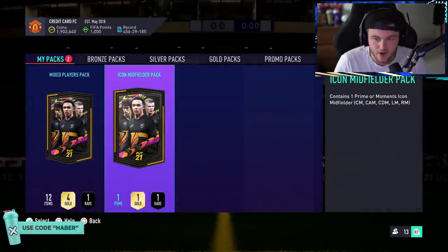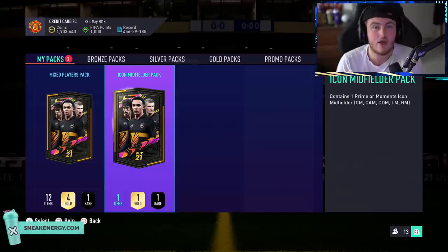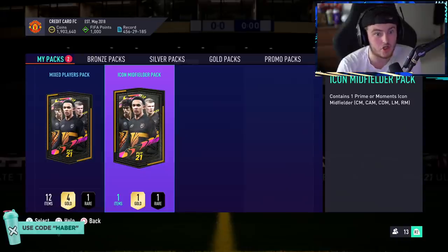Only an 83-rated squad with 40 chems, so it's pretty easy to do. Now we have our midfielder icon pack — contains one prime or moments icon that can either be a centre mid, CAM, CDM, left mid or right mid. The best ones you can get moments-wise are moments Dino, moments Zidane, moments Vieira — they're what you're looking for — or maybe a prime Pelé. Let me know in the comments if I'm forgetting anyone huge.